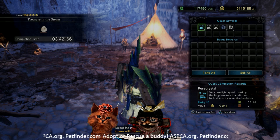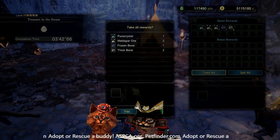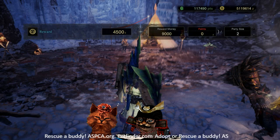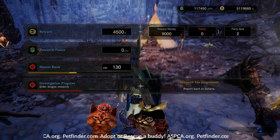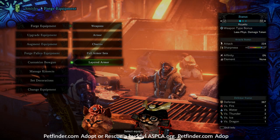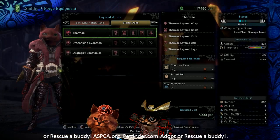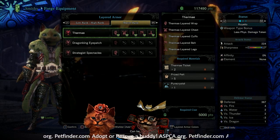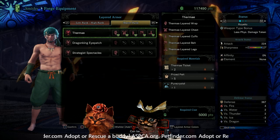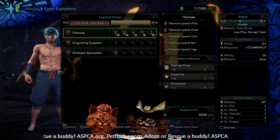We're gonna be getting the thermite tickets — that's what we're after. You also get a bunch of other random miscellaneous materials — rocks and bones. You only need two for this one. Two tickets. Once you're back at the workshop, we are gonna go into layered armor, and the thermite set is right on top.